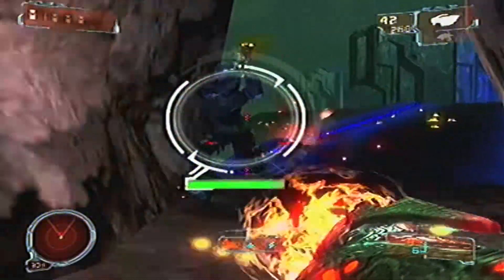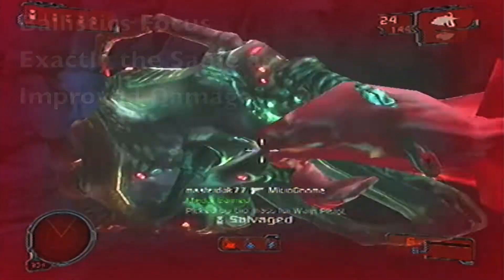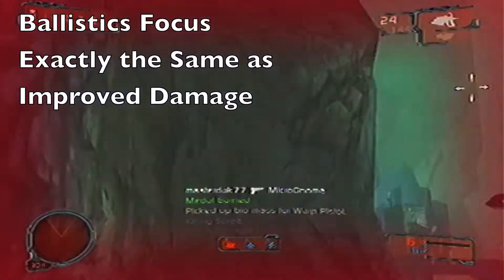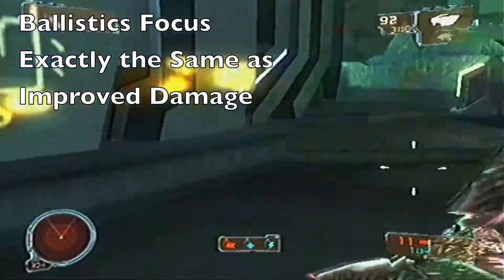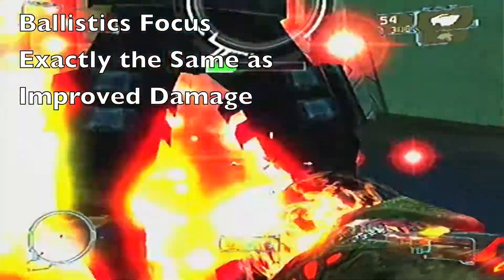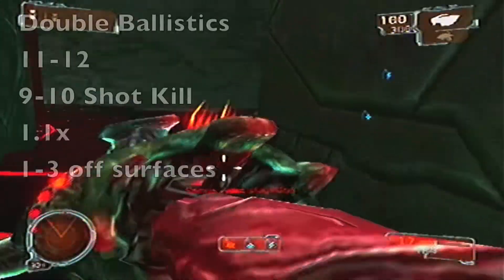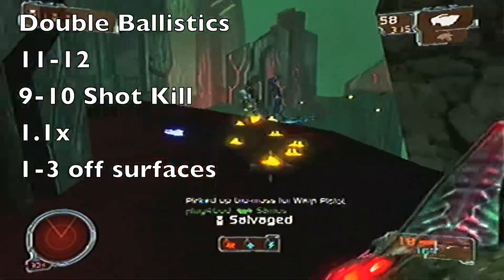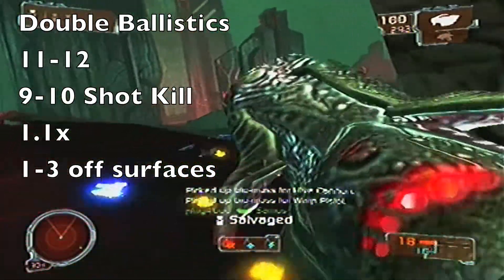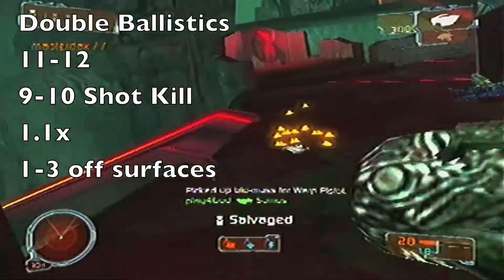If you add ballistics focus on its own, the damage stays exactly the same — these upgrades don't do anything separately, only when added in conjunction. But when you put the two together for double damage, the damage makes a small jump to 11 on the body or 12 to the head. Surface damage remains 1 to 3, which is very poor, and the headshot multiplier stays around 1.1x.